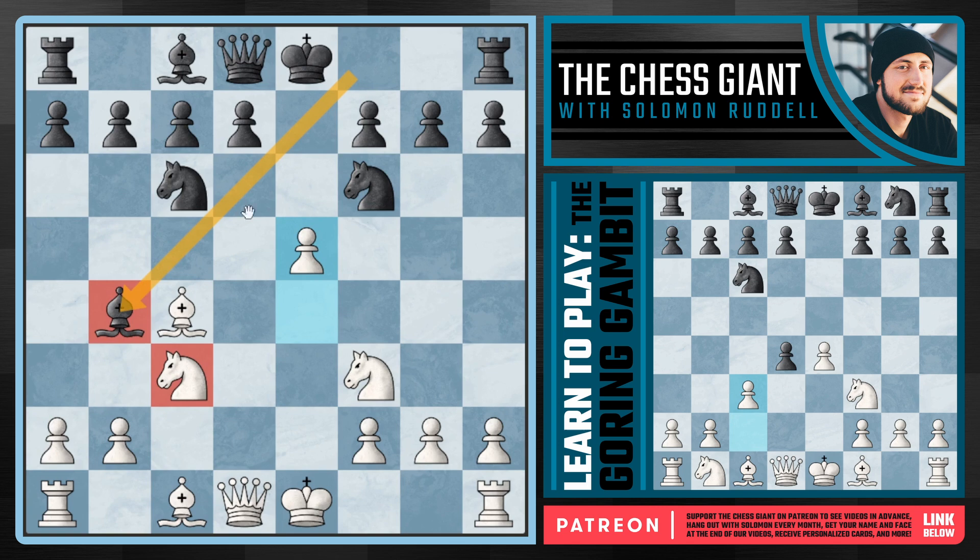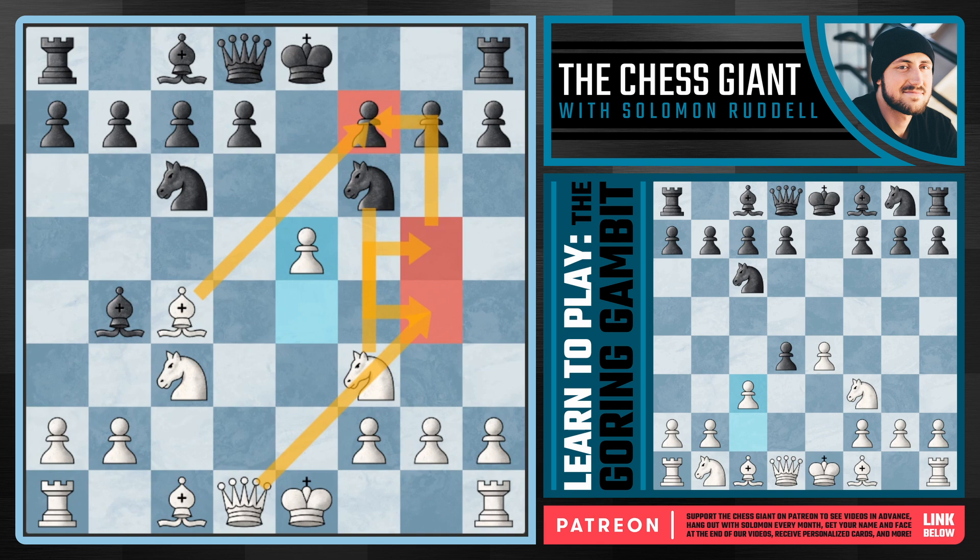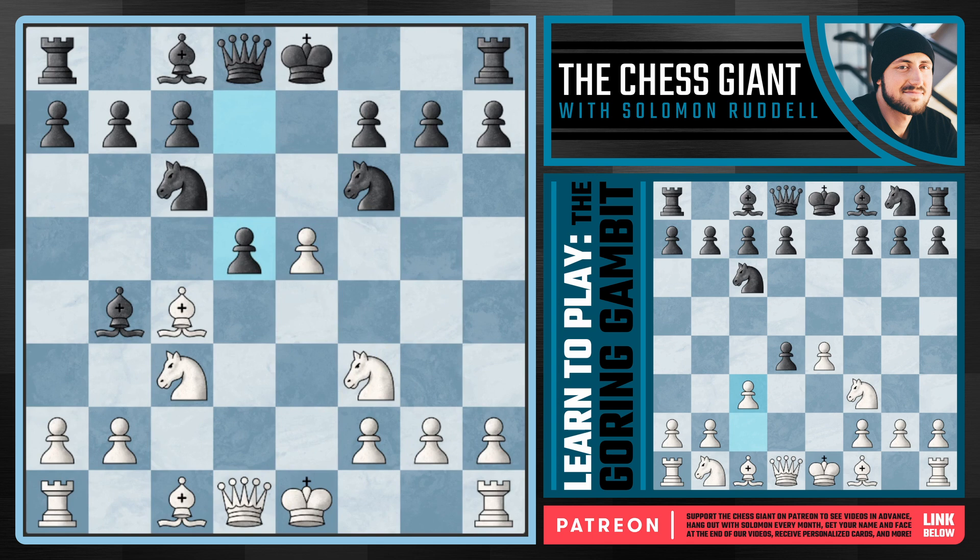Going back to e5 - if we see Qe7, this may seem strong, trying to pin the pawn to the king on e1, but we just continue by castling kingside and this knight is going to have to run. We have Nd5 options available attacking the queen, and if black takes the e5 pawn we capture back - suddenly black is losing their queen as it's pinned to the king on e8. That position is resignable for black. The main line and best move for black is d5 - and it's not close - so I recommend you memorize this line.